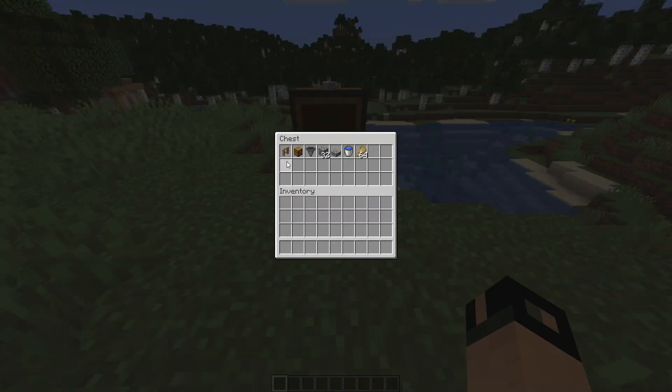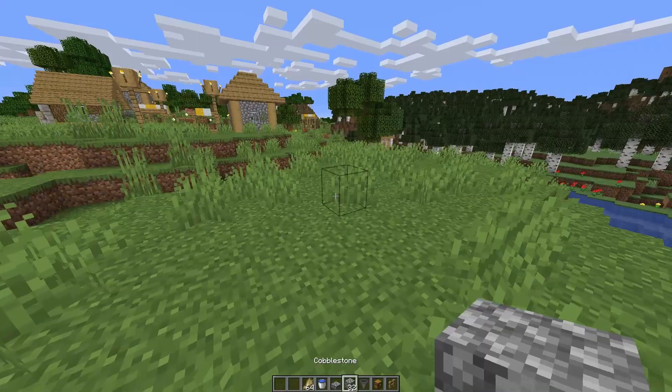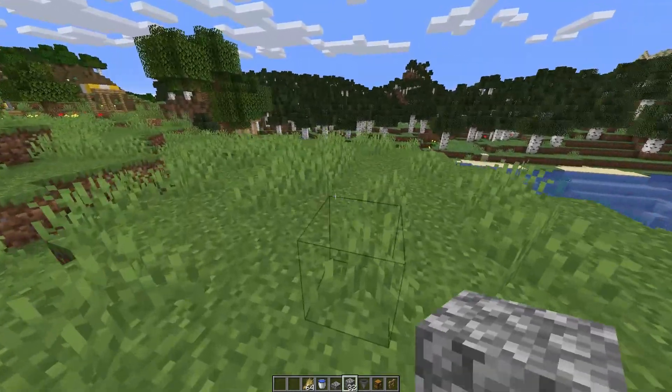First of all, you are going to need some pretty easy materials to get. You want an oak fence, a chest, a hopper, some cobblestone, a cobblestone slab, a water bucket, and a random amount of wheat — just for cow breeding and luring them into the actual farm. And of course you're going to want two cows to start your farm off.